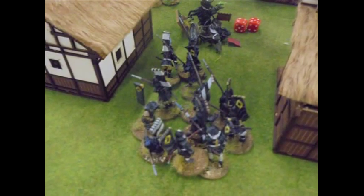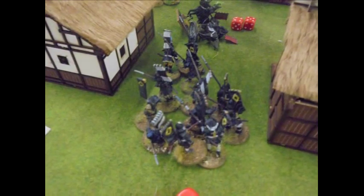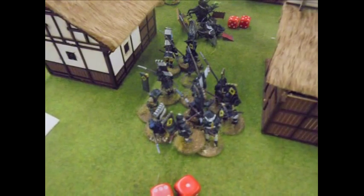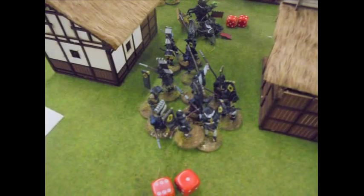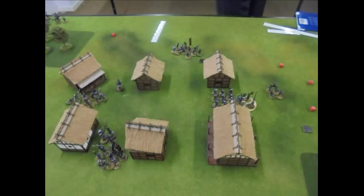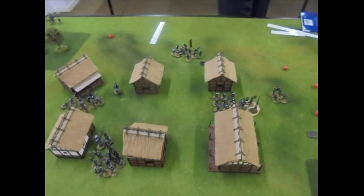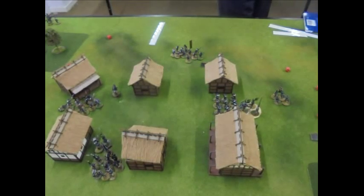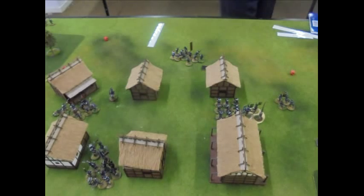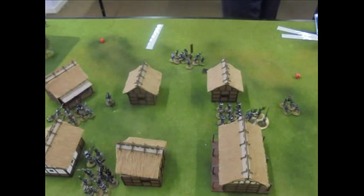Meanwhile the foot samurai who had come around the bottom have gone in to try and charge and finish off the cavalry. There was a melee between those infantry and the cavalry - both passed the morale test. Quick overview: bottom left there's my fresh infantry coming up. Above them I think there's one cavalry figure left. On the left you can see that unit which got broken by shooting slowly escaping with treasure. And Roger's Bidawas - I think they've already started scurrying off the table with their ill-gotten loot.